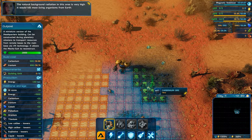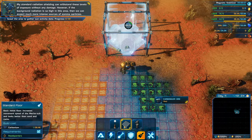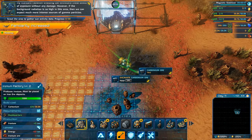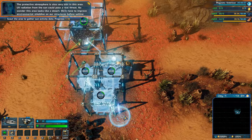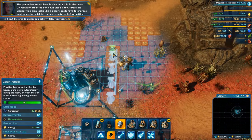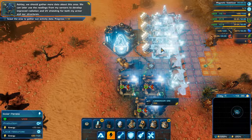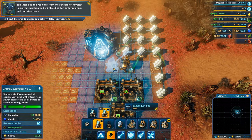This is a miniature version of the headquarters. The radiation here would kill most living organisms from Earth - however, my standard radiation shielding can withstand these levels without damage. But if background radiation is this high, we can expect much more intense sources of gamma particles which could pose a serious threat. The protective atmosphere is also very thin - UV radiation from the sun is a real threat. We'll have to improve environmental shielding on our structures before setting up a larger outpost.